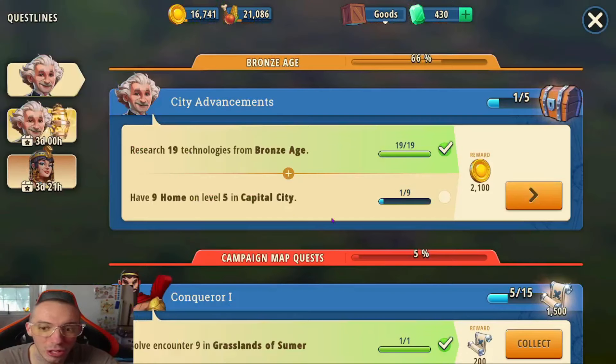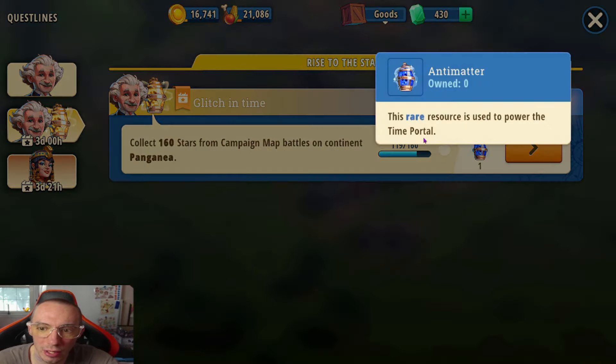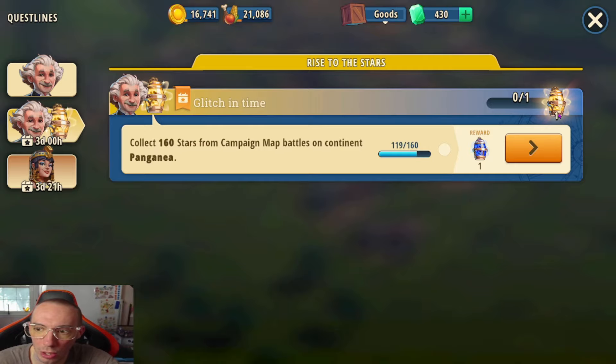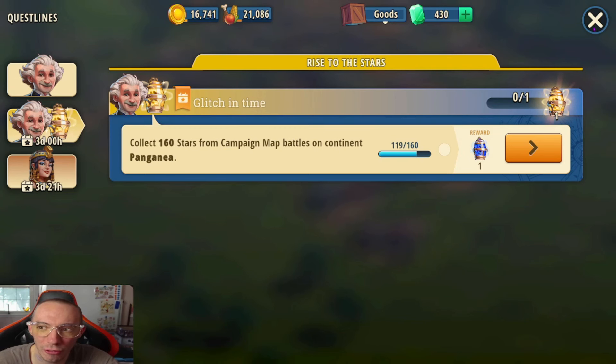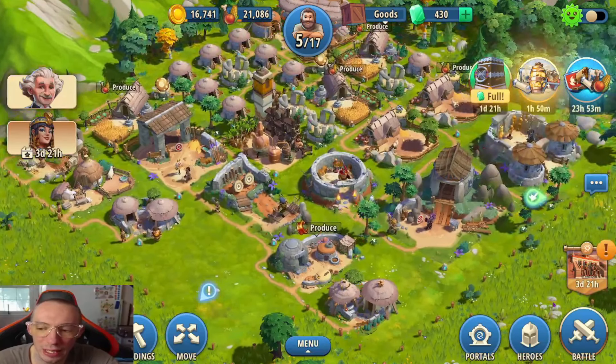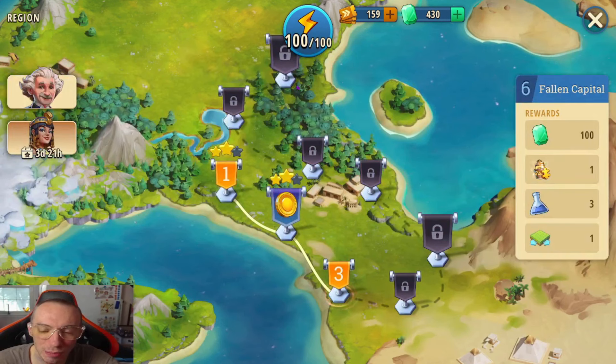That said, I do recommend focusing on three-starring levels because right now there's an event called Glitch in Time. If you collect 160 stars from the campaign maps, you'll get anti-matter and also a legendary anti-matter which guarantees a four or five star character — an epic or legendary. You definitely want that, especially if you're free to play, so keep advancing through the campaign as fast as possible.